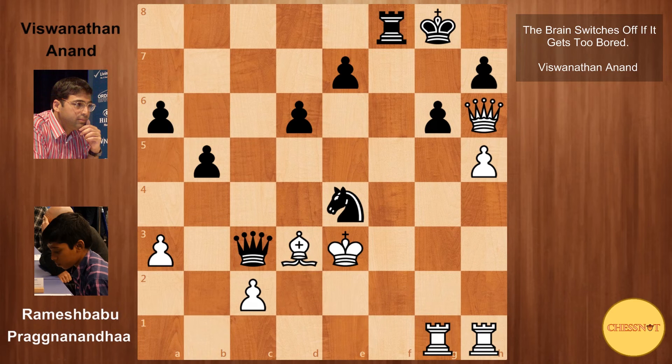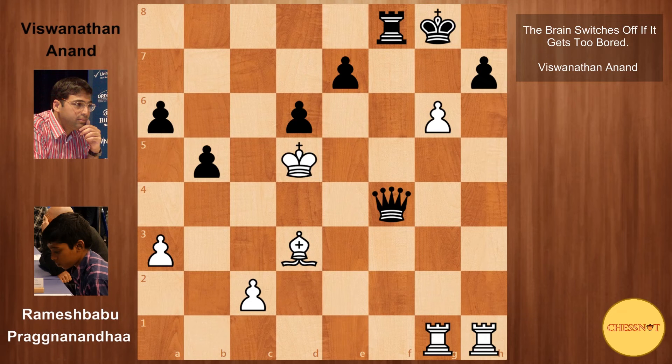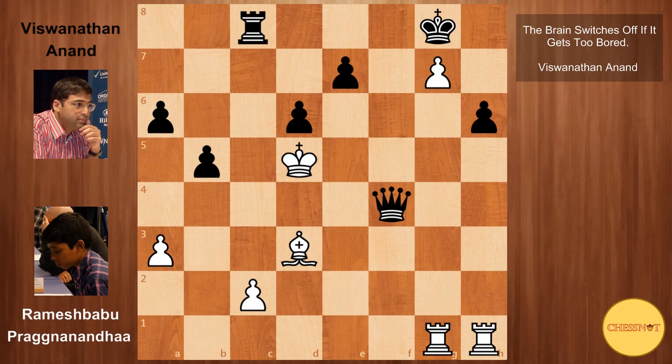But now queen d2 from Anand — he wins the queen on h6. Then hxg6 from Praggnanandhaa, opening up a discovery on the rook, also threatening pawn takes h7. So Anand plays queen to f4 check, king to d5, and here a very practical decision by Anand to play h6, which secures his kingside before continuing the attack on white's king. Praggnanandhaa pushes g7, we have rook to c8, and now this looks dreadful for Praggnanandhaa, with his king so far up the board and very exposed. Queen to e5 checkmate is now threatened.